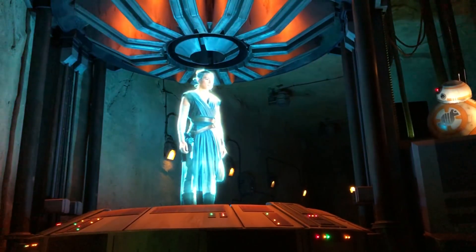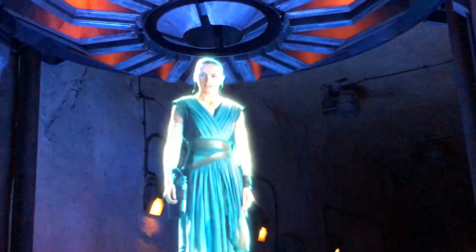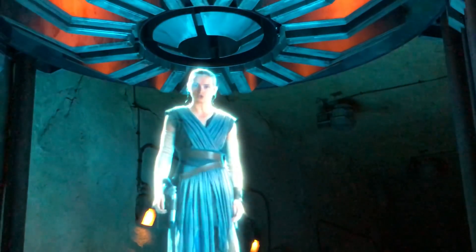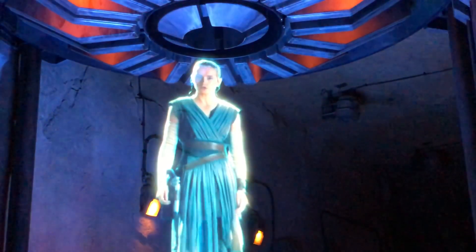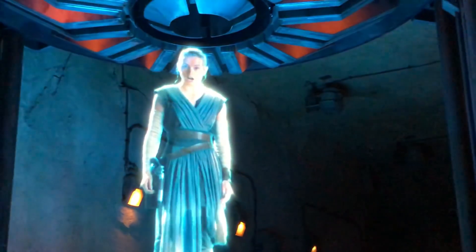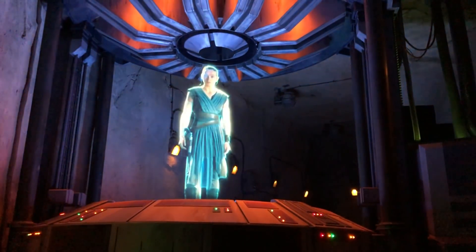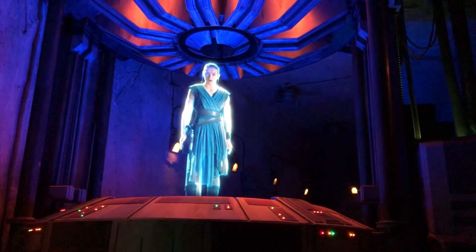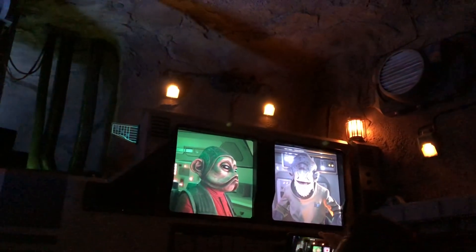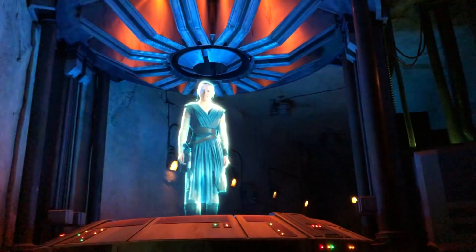Rey's transmission plays: BB-8 confirms everyone is assembled. Rey informs the recruits that a covert resistance team led by Finn has infiltrated a First Order Star Destroyer now headed to their system. The outpost on Batuu is no longer safe, and transports are waiting to take them to General Organa's secret base on Pekara. Lieutenant Beck confirms the transport is ready, and the recruits are welcomed to the cause. Commander Pult and a squadron of X-Wings will escort them to the rendezvous point on Pekara.